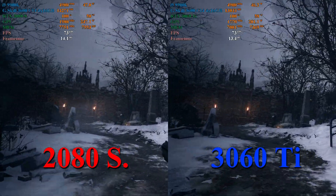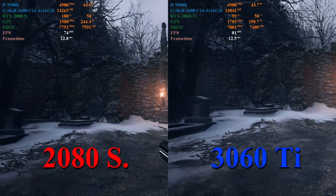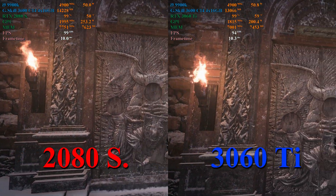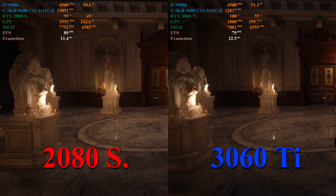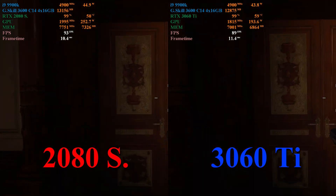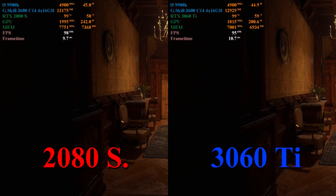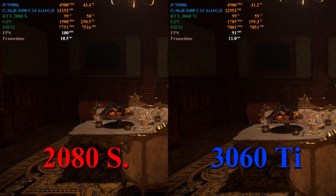In the Village portion of Resident Evil Village, the 2080 Super and the 3060 Ti are effectively matched — there's basically no difference in performance here. It isn't until we enter Castle Dimitrescu that we really see a difference between these cards. On average, the 2080 Super maintains about a 3 to 5 frames per second lead in comparable scenes.